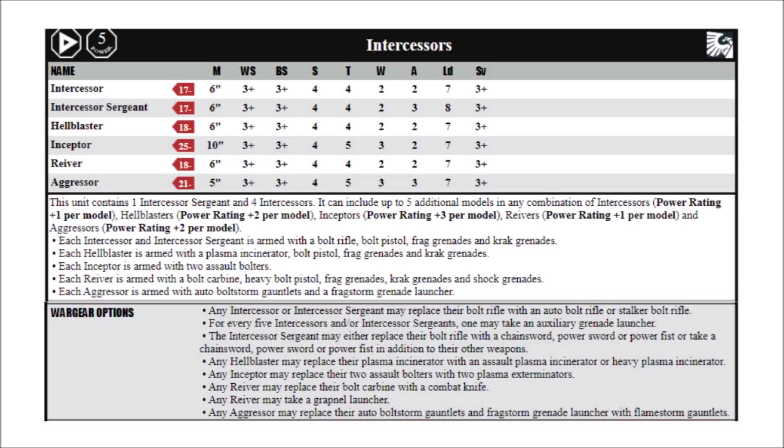Once you have your 5 Intercessors and you've decided what to arm them with, you can begin adding other models to the squad. Hellblasters don't gain you much besides the extra firepower their plasma incinerators can bring — unfortunately they don't give you any extra special rules. The biggest advantage of Hellblasters is that they actually have a squad to hide in this time, rather than losing an expensive plasma gun every time you lose a model. In a way they're a little more viable here than in standard Space Marines, but they are competing against better bolters with special issue ammunition, making it hard to justify their increased points cost over just more Intercessors who already have excellent damage output.